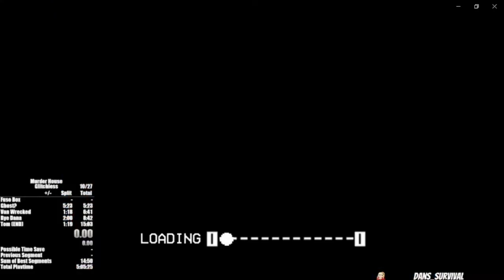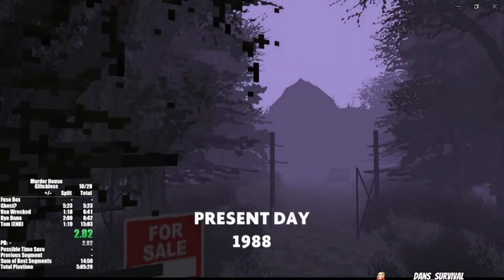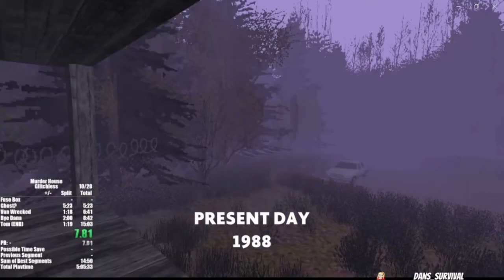You're trapped in a house with a giant killer rabbit. The first thing on your mind should be, how do I get out of here as fast as possible? In this video I can answer this question by explaining how the speedrun is done to help you escape Murder House in just under 15 minutes.